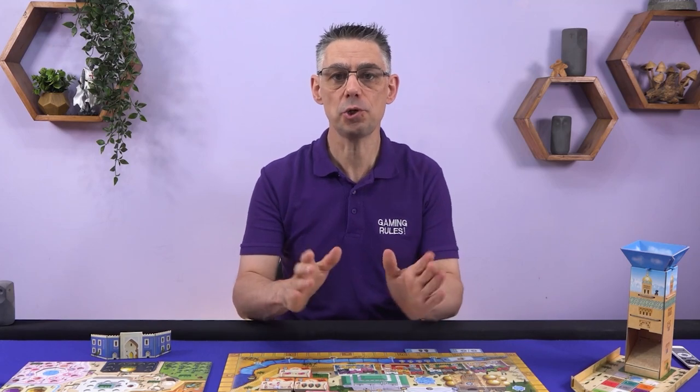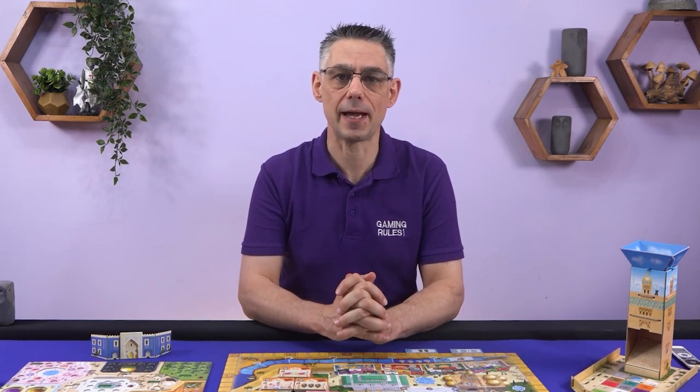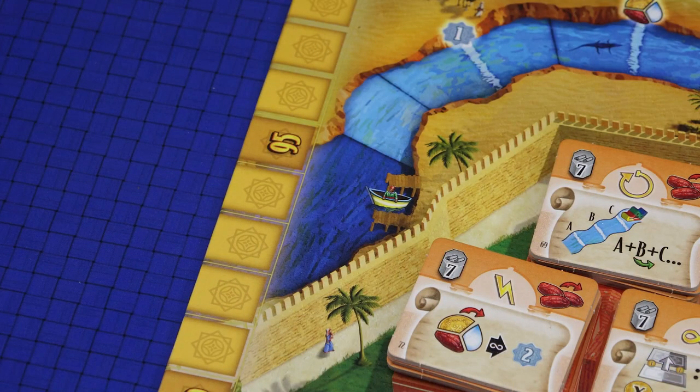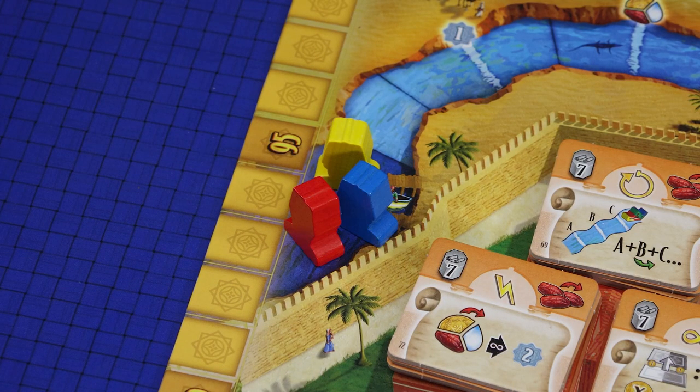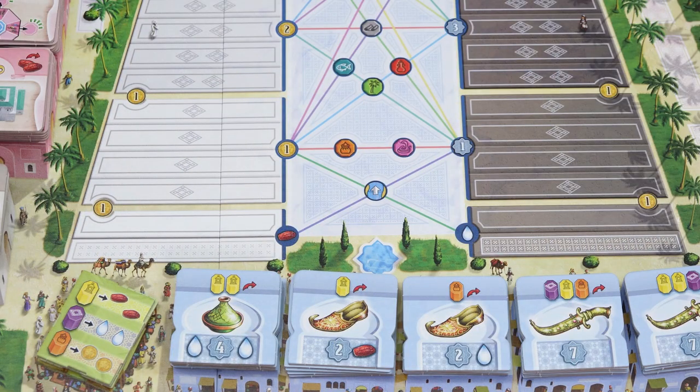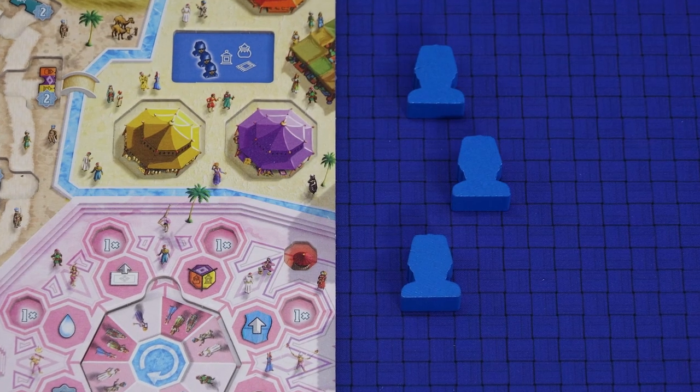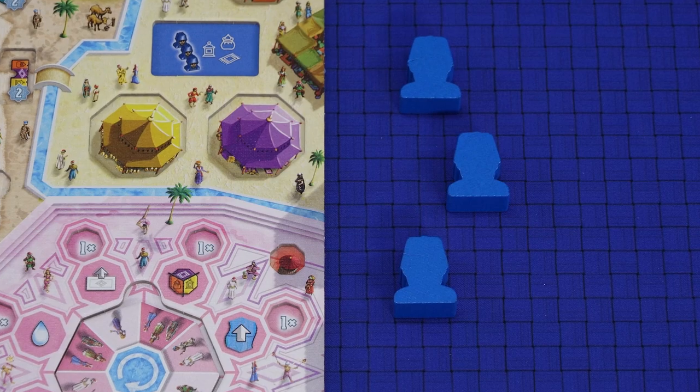Each player then places certain components on the following places of the game board. The scoring markers start on space 10 of the scoring track. One pawn as a fisherman on the starting space of the river, another pawn as a courtier on the bottom space of the palace stairway, and another as a student on the bottom space of the mosque stairway. Keep your remaining three pawns next to your player board — these are your assistants.